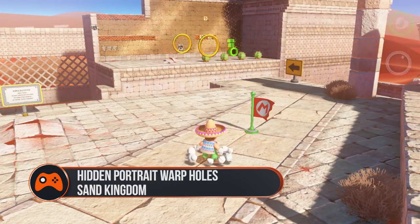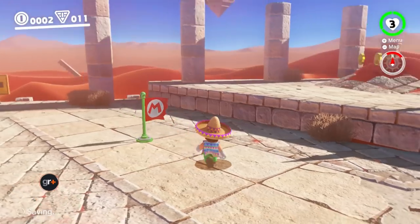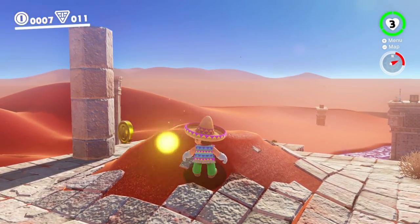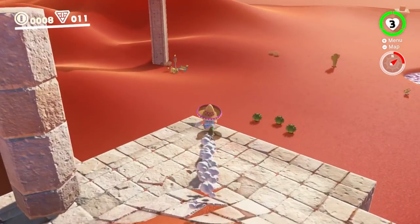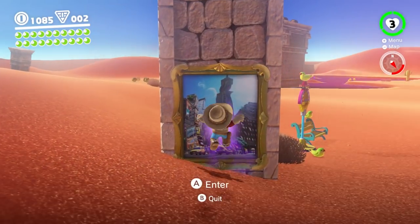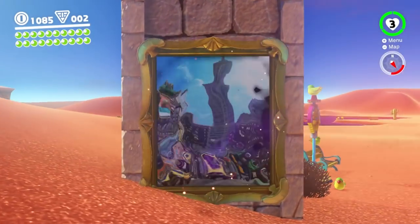Sand Kingdom: Warp to Toasterino Ruins Sand Pillar, then turn around and run across the mound with the swirling coins. Drop off the edge into the desert and from here run to the tall tower nearby. At the bottom of the tower, on the opposite side to the Jaxi stop, is the portrait.